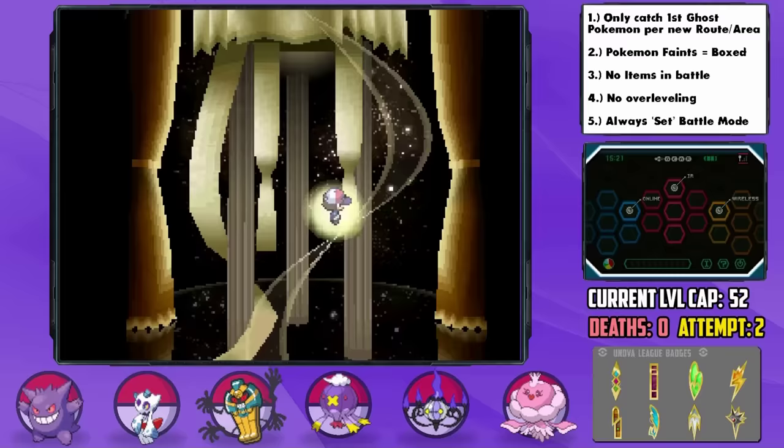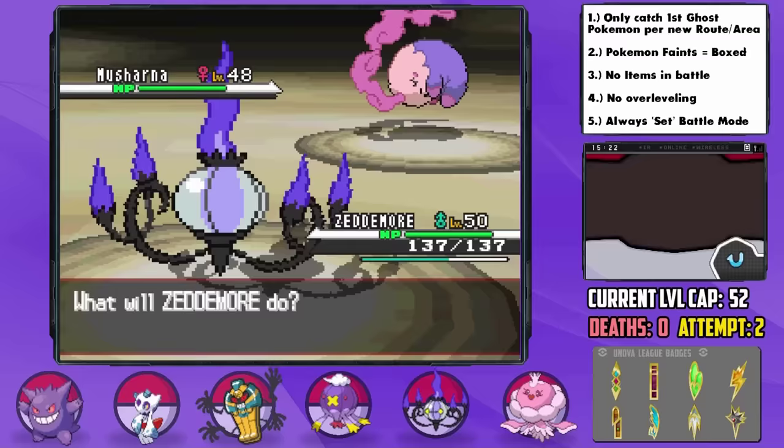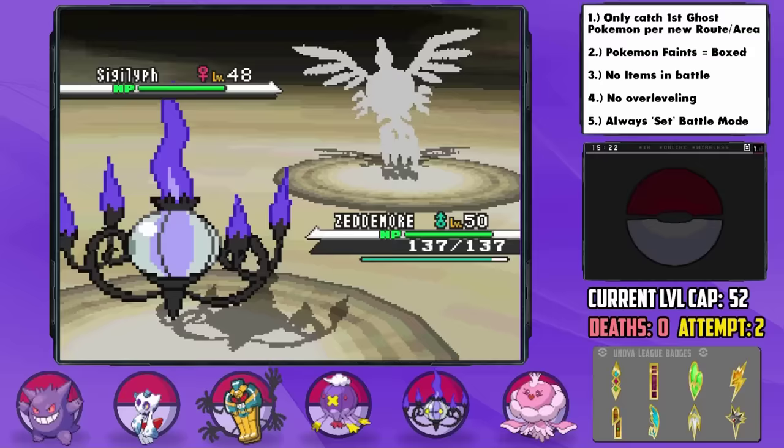Up next is Caitlin, the Psychic-type trainer, and I have a great answer to her — Zetamore with the Expert Belt. A lot of people don't know this, but Chandelure actually has way higher special attack than even Gengar, and has the added benefit of not being weak to Psychic. He's able to sweep through her entire team with Expert Belt-boosted STAB super-effective Shadow Ball, destroying even incredibly bulky Pokemon like Reuniclus and Musharna in one hit. What a monster.